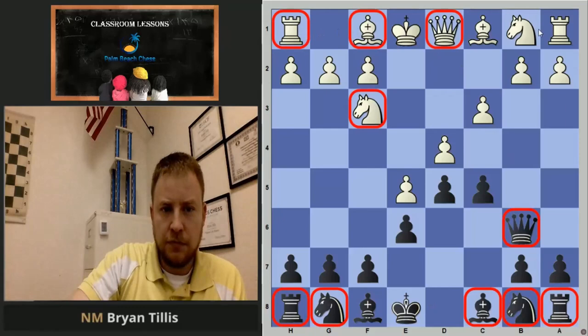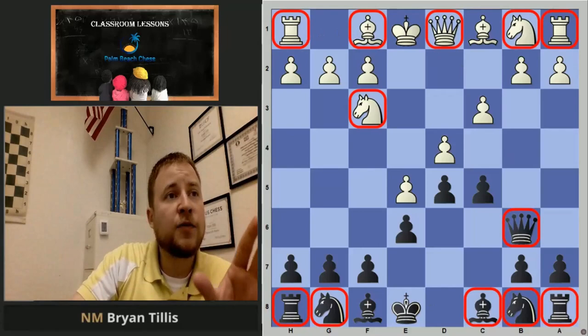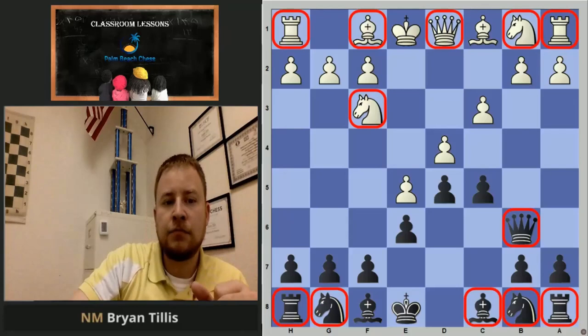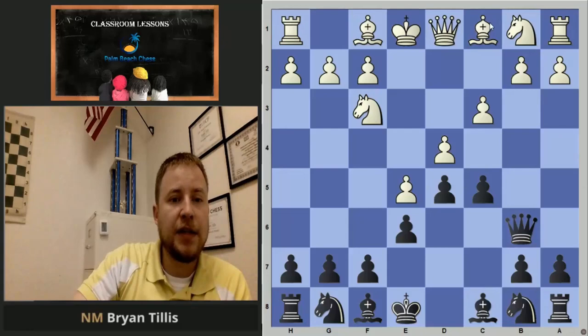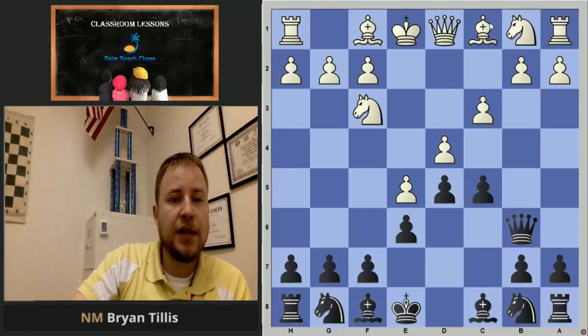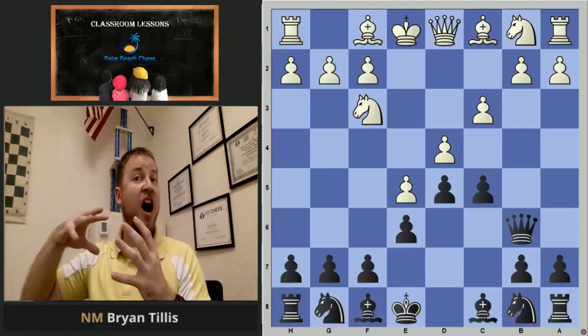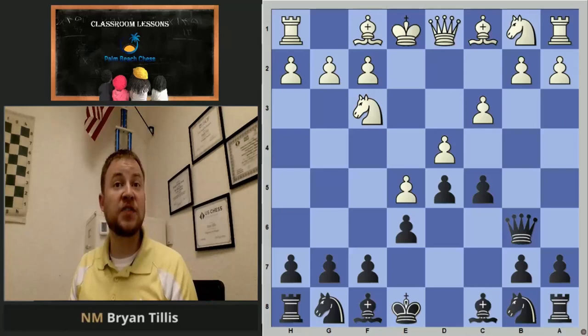Imagine all the pieces except the kings and the dark-squared bishops are gone — you're left with king and dark-squared bishop versus king and dark-squared bishop. Now imagine that endgame: one bishop can attack the pawns stuck in the middle, and the other bishop can only defend those stuck pawns. That makes one bishop good and one bad. Typically when a structure is locked and you have a good bishop and a bad bishop, you want to trade off your bad bishop for his good bishop.